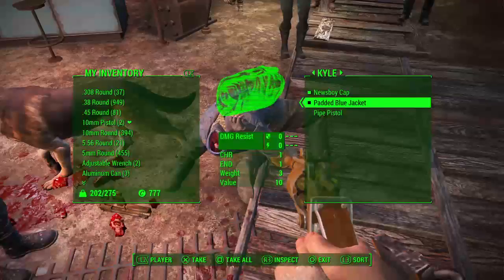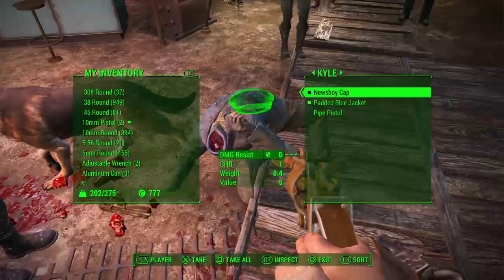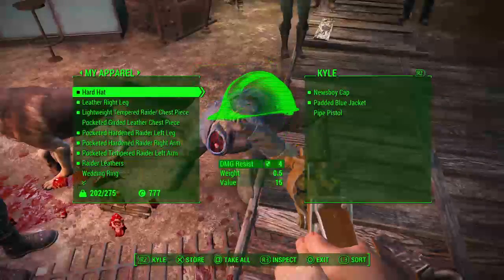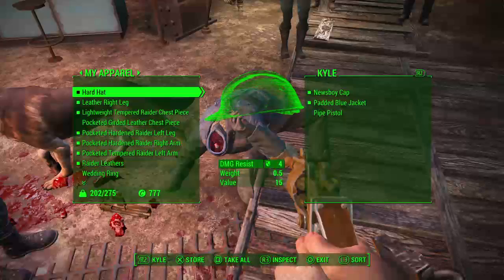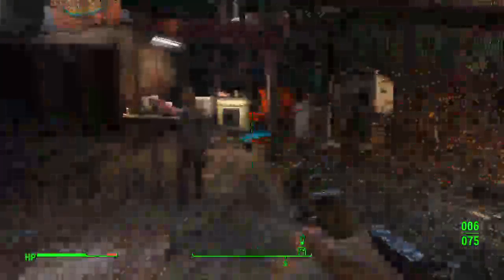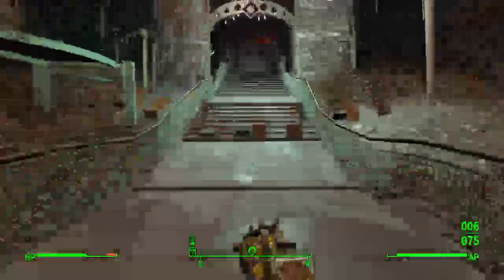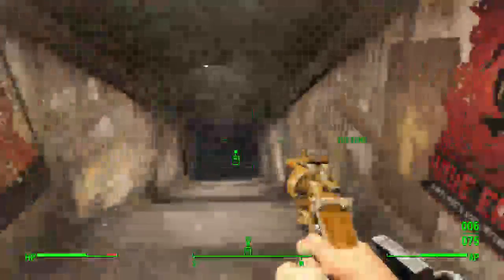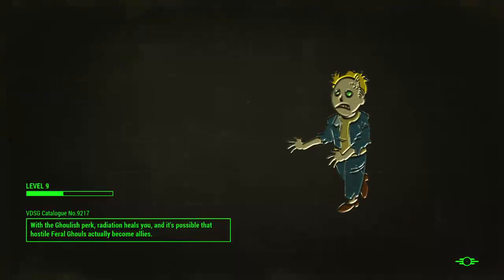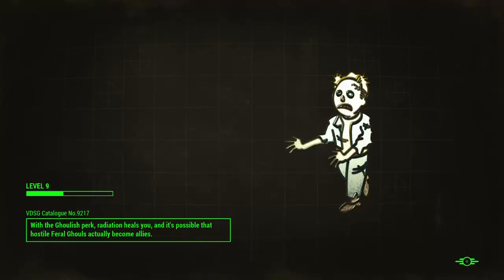This actually gave me one Charisma, one Endurance - that's pretty good. Wait, I'm wearing a hard hat - how much does that do? Four. Jeez man - who's this? You're just the butcher, don't care about you. Let's get going. The Ghoulish perk - radiation heals you and it's possible that hostile feral ghouls will actually become allies.